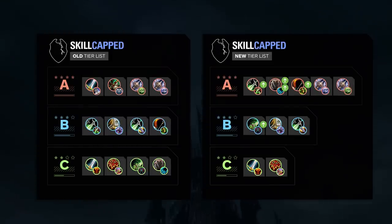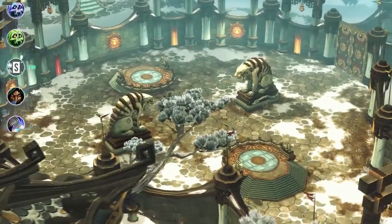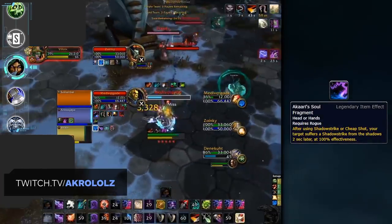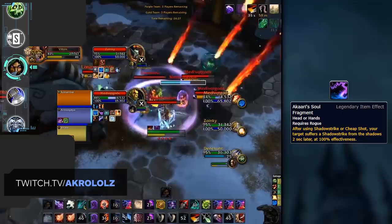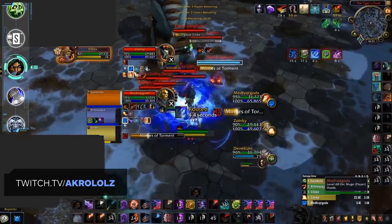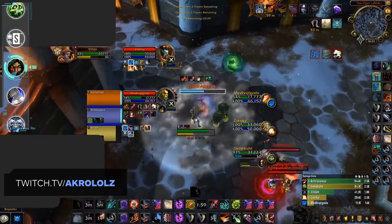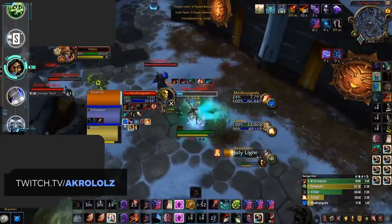Before we get into our S tier, let's quickly recap on our updated tier list and look at how it compares to our previous rendition. Kicking off our highest tier, we of course have Sub Rogues, previously the only class making the cut in our last rendition. Sub has received a plethora of nerfs, including a 75% nerf to its go-to legendary Akari's Soul Fragment — down from 100% to 25%. It's crazy to think you could nerf something by 75% and it can still remain so good. Sub has still proven to be one of the strongest melee in the game, with high control paired with absurd burst from Slice and Dice, Poisons, Rupture, and the Kyrian Covenant paired with Shadowblades.